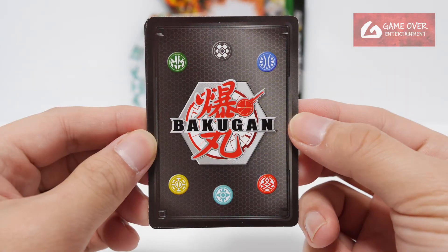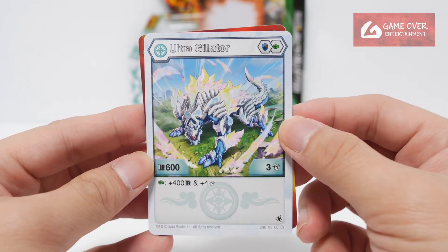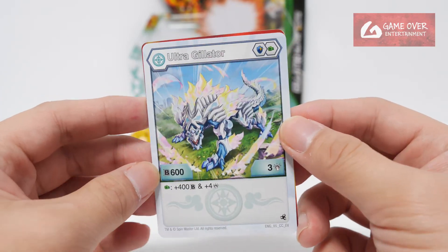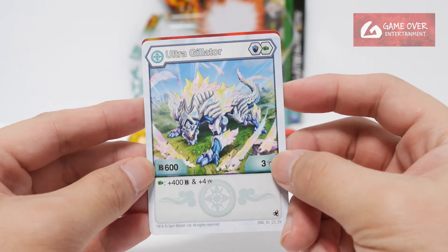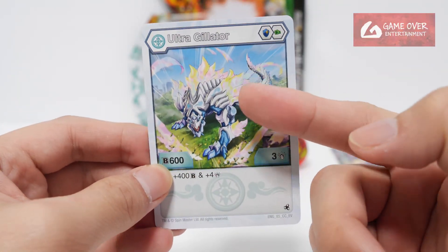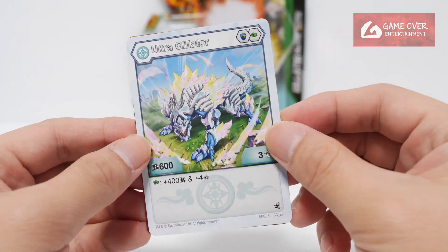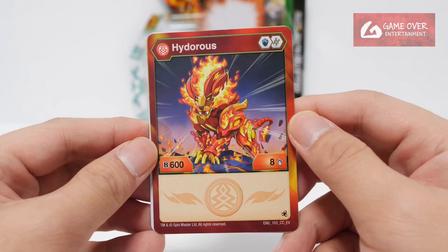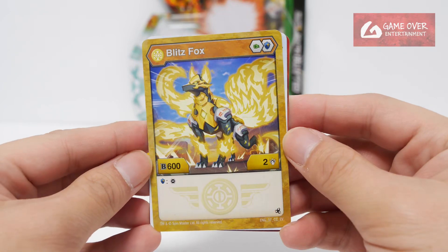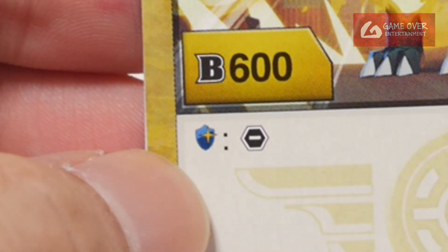Next we have the character cards. First up we have Giletor Ultra — Heos Giletor Ultra. Magic shield and Green Fist, 603 plus 400 B and plus 4 damage on Green Fist. I assume the elemental powers have pink and yellow, because this is the same for Pagatrix — Pagatrix is also pink and yellow. Next we have Pyrus Hydrus, magic shield and helix, 608. 8 is quite a lot. Looks quite different. And Aurelis Blitzfox — Green Fist and magic shield, 602, minus on magic shield.